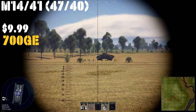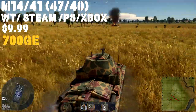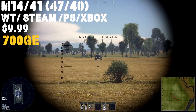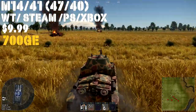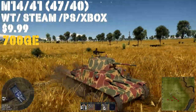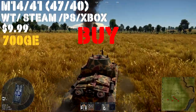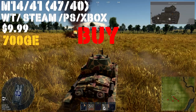Up next we have the M14/41, for sale for 700 Gold Eagles, and it is also the Italian starter pack available on Steam, War Thunder, PlayStation 4, and Xbox for $9.99, coming with a RE-2001, 120,000 silver lions, and 15 days of premium — a much better deal than the tank we just talked about. Good mobility, decent cannon — this is a way better package. The M14/41 plays kind of like all the other 2.3–1.7 range Italian mediums, so you get a feel for how the tree goes. For every option in the 2.3 and below BR range to start with, this is the best bet. If you're just starting Italy, it is a strong buy from both of us.